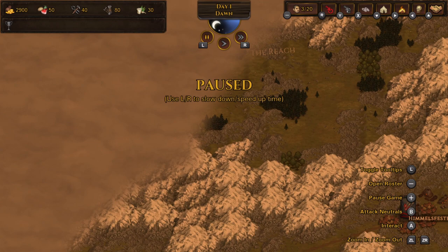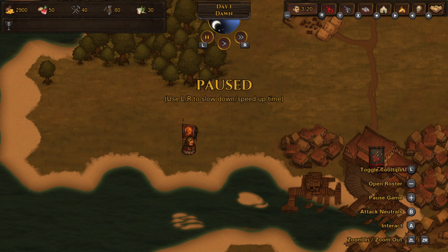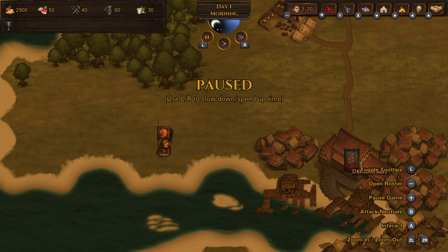Here we go — you can zoom out and zoom in, it's very fluid. On the lower right you have tooltips showing you what each button does. You can quickly advance time and pause it, and this way you can get back into the action.